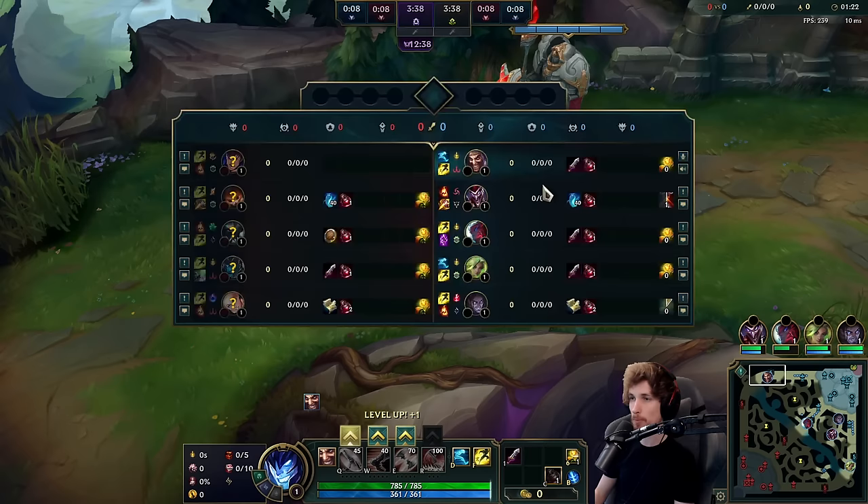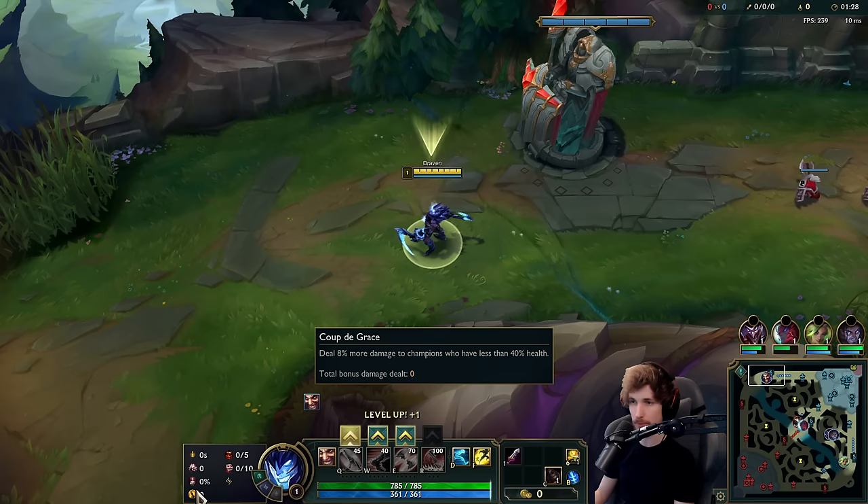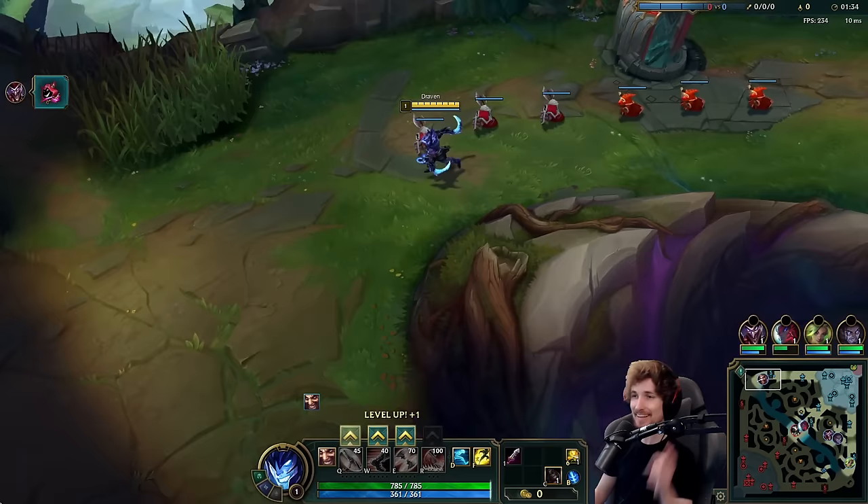Alright guys, we're playing Draven Top lane in today's video. We're playing Draven versus a Garen Top, and for the runes we have Lethal Tempo, Presence of Mind, Bloodline, Cut the Grass, Treasure Hunter for snowballing, and Eyeball.